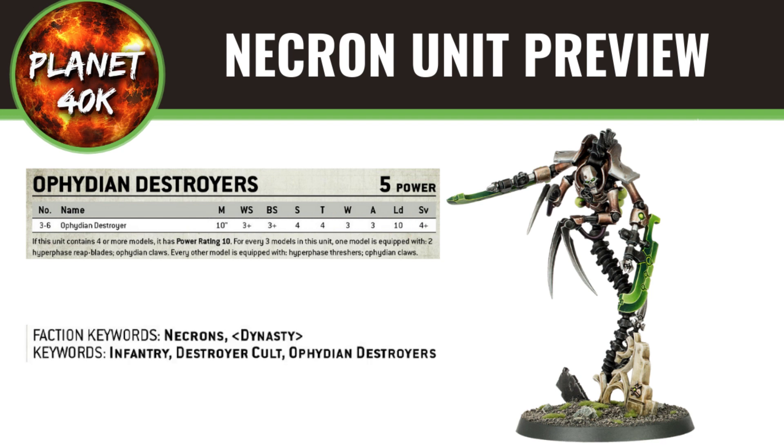As for keywords, they've got Infantry, the Destroyer Cult, and the Ophidian Destroyer keywords. I think it's safe to assume that the abilities and stratagems that previously affected just destroyers and heavy destroyers will now be able to affect all Destroyer Cults, as all the different destroyers have the Destroyer Cult keyword now. I'd expect this change in the new codex.